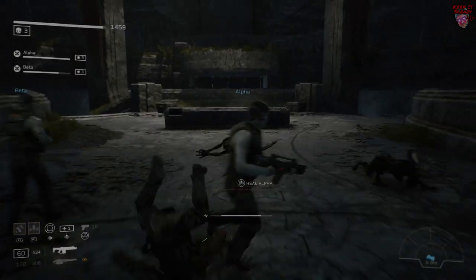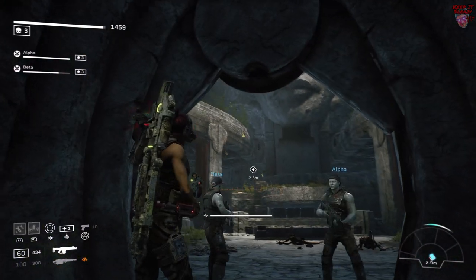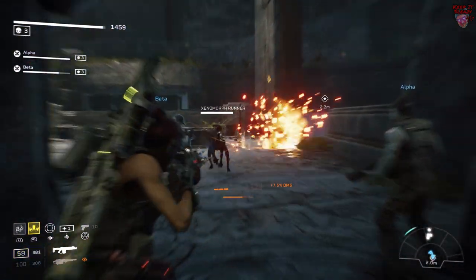For this next fight you're going to want to jump back through the doors that you came and take on the Xenos. Later on, keep two members of your team here and have one runner go trigger the next part of the fight and run back.